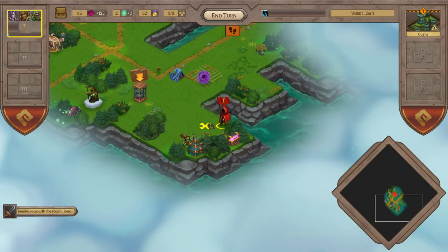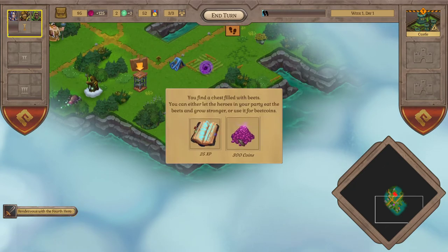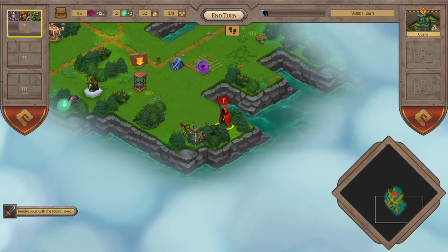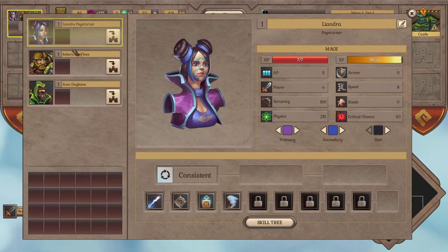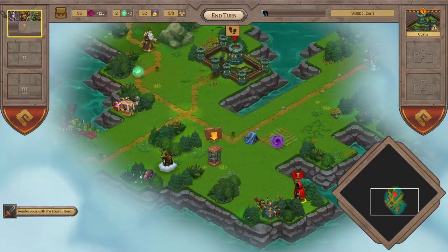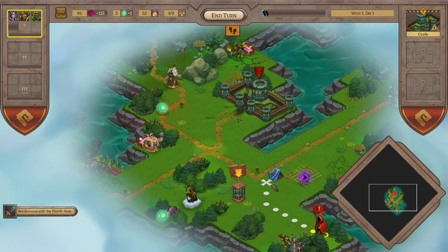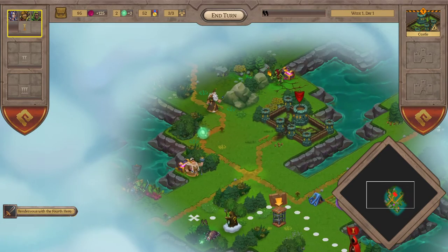I want to talk about what the later game looks like, because you need to have an idea. We found a chest - 300 coins or 25 experience. Since we're making coins at 250 per turn, the experience might be better for leveling. We got so close to leveling up but just missed - sometimes you get really close like that. Let's head toward the end of the week.